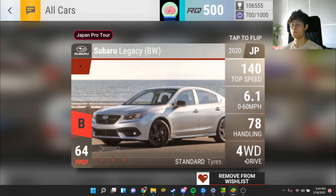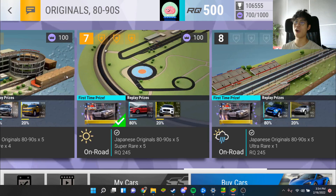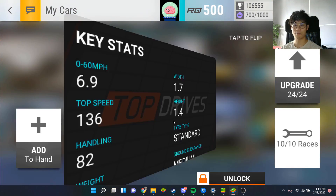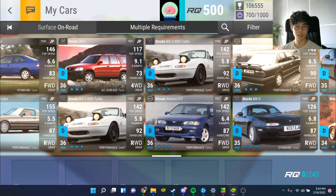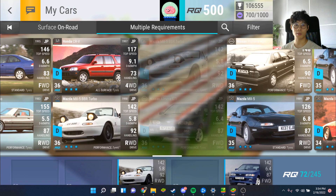We're on four ultra rares - that is actually sick. I'm very happy with that. So I'm going to start with the Honda Prelude Type S - I don't think I have it. I have the Almera. I'll put the Almera over here and the BBR wins this race - I can just use two super rares and an ultra.